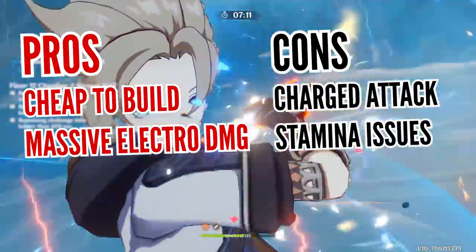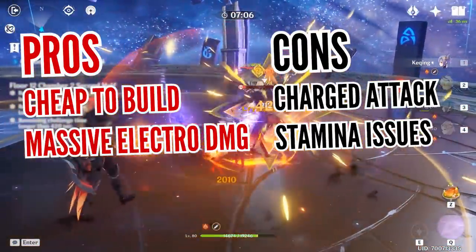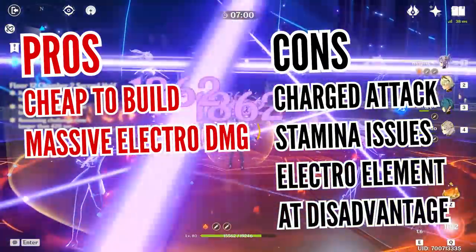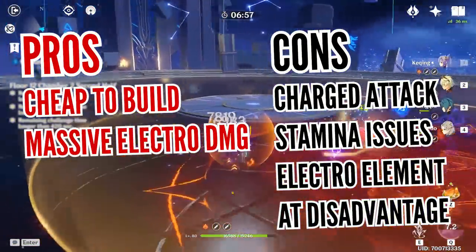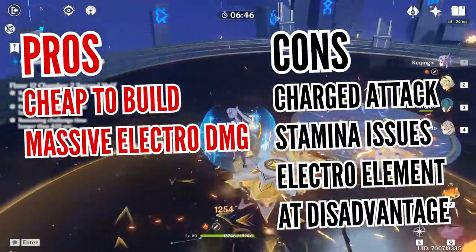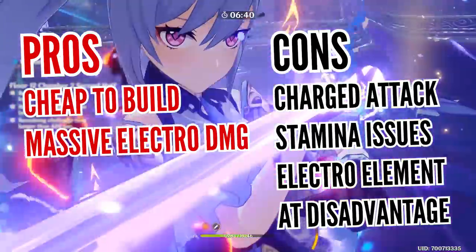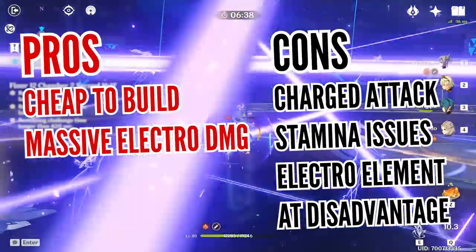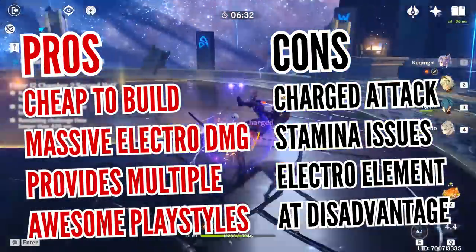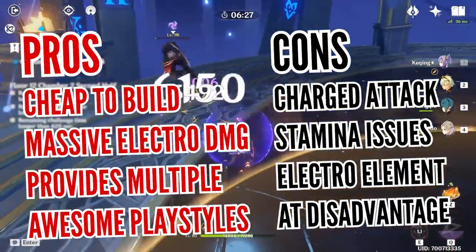Looking at some drawbacks, it's hard to ignore the stamina issues you'll face if using her physical or electro build for charged attacks, especially on Abyss floors that deplete stamina quickly. Probably the hardest thing about her isn't even her own fault — electro is at the short end of the stick, with several enemy types completely ignoring her elemental reactions or even the electro damage itself. Other elements can at least trigger vaporize or melt. Still, the ability to choose several playstyles and have freedom with equipment choices makes her an excellent character, even more rewarding for those who master all her quirks and techniques.